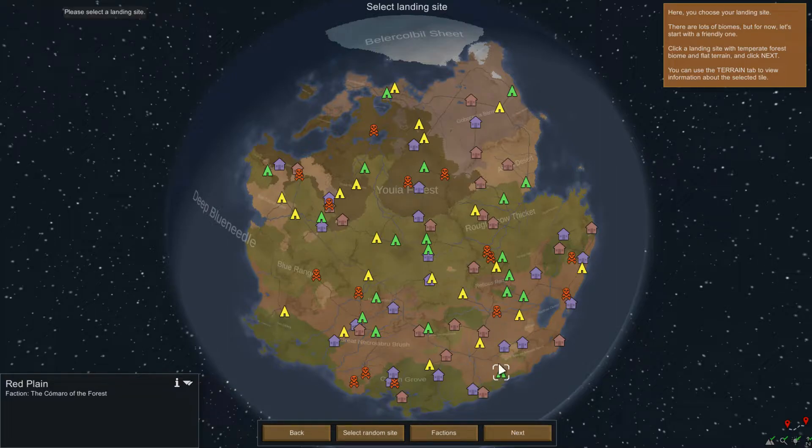Please select the landing site — I thought we did. Oh, is my dot the one? In that case, temperate forest. So wherever we click is what we're going to have, and things around us will just be what we have access to, or other factions, maybe. Let's try to start somewhere near these two things, in case we need to find out what they are.